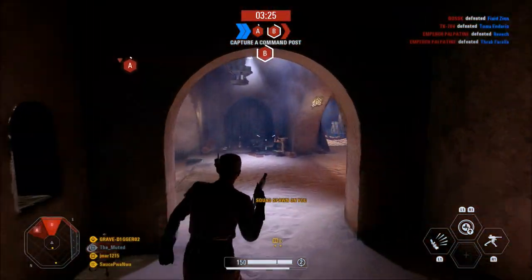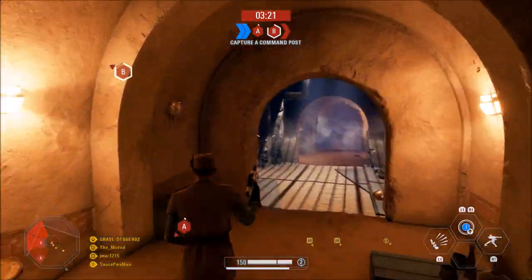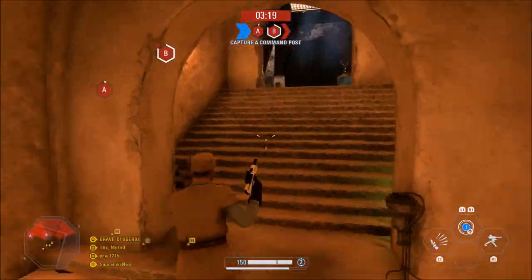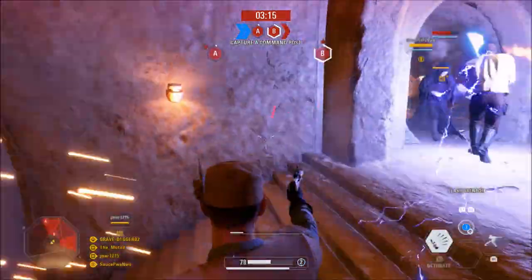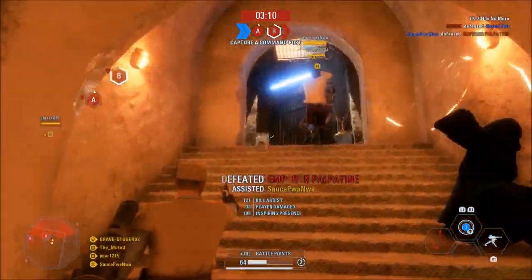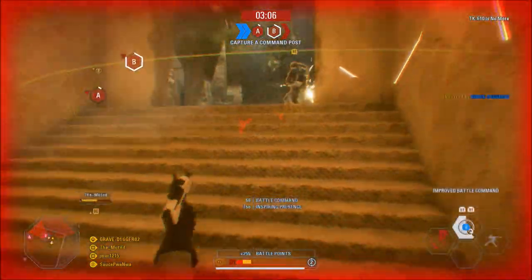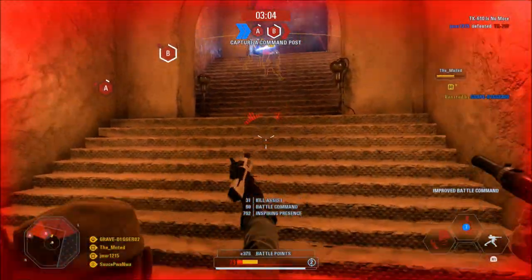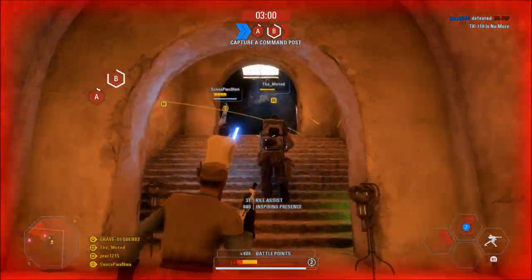Like I said, guys, pretty small update — just fixing a lot of visual bugs and some bugs inside the game that were not working correctly or things that were causing the game to not run correctly. Leave a comment with your thoughts. I know a lot of people are probably disappointed that you can't just sit there and kill enemies over and over on Jabba's Palace to rank up weapons or heroes. That was one thing I know a lot of people were doing within Jabba's Palace — it was easy to rank up your heroes and your weapons. Sadly, it looks like that has been fixed.